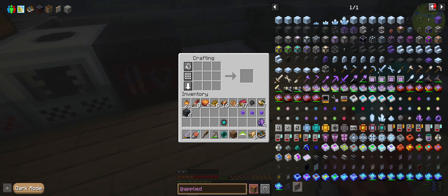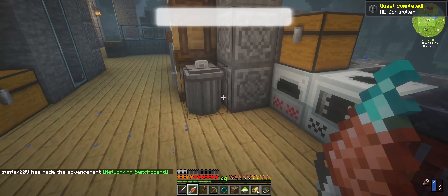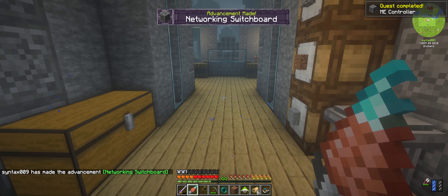I think that's everything we need. Stone, stone, stone, stone, that guy in the middle, and then four of these guys — there is our ME controller. Bingo. The heart of the network.